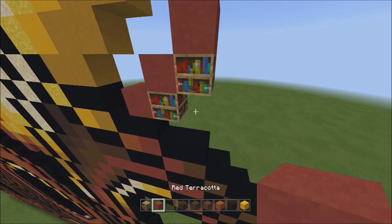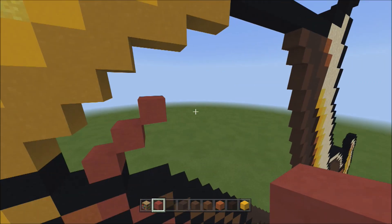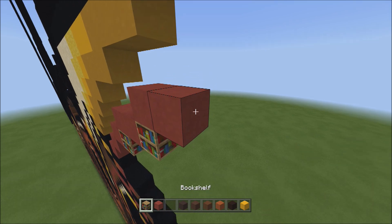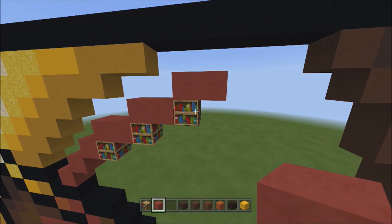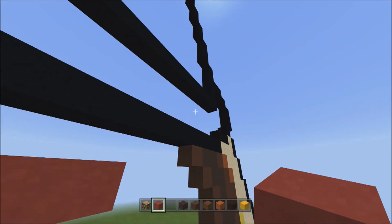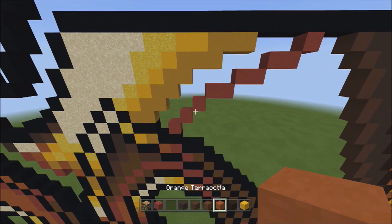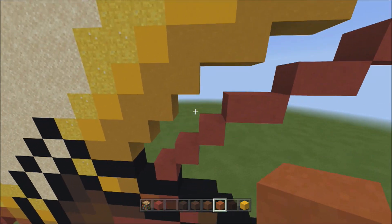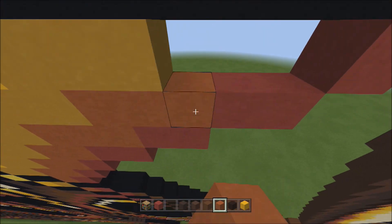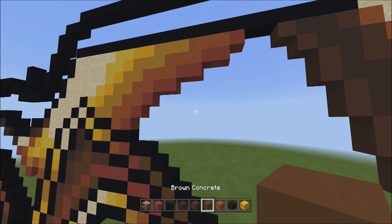Get rid of placements. Place three sets of twos going across on the upper level to the right: one-two one, one-two two, one-two three. Get rid of placements, then place one block going up to the right. Switch over to the orange terracotta and fill in the empty space between the yellow and the red.